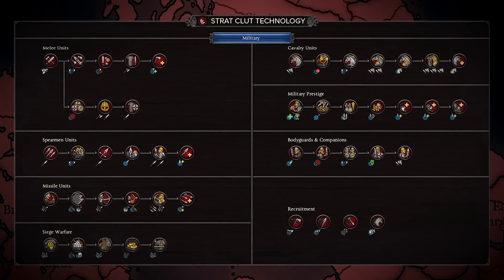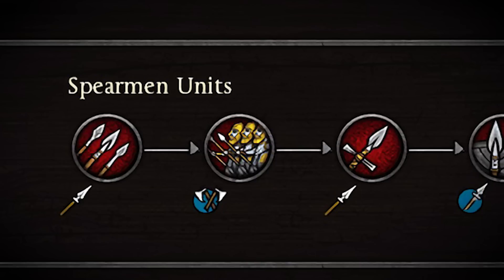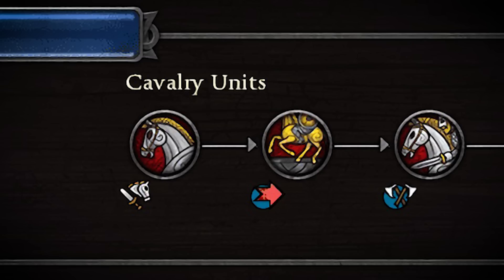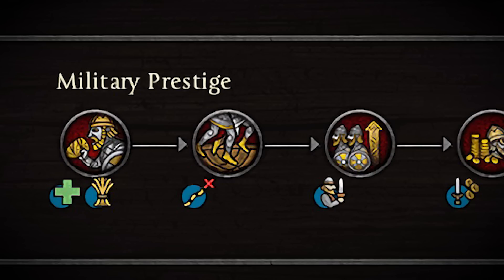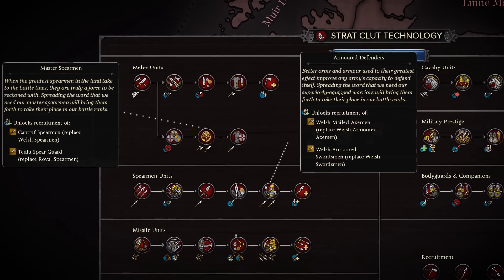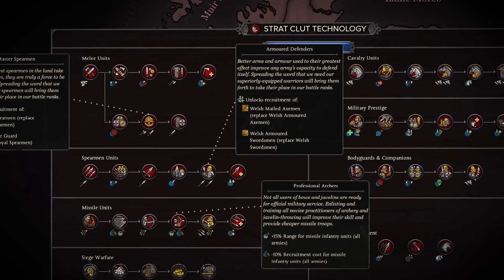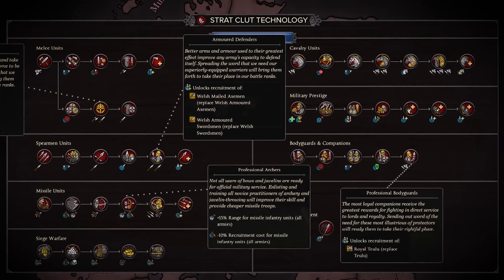Each path in the technology tree is unlocked by first recruiting units of that type — 10 sword or axemen, 10 spearmen, 10 ranged infantry, and 10 cavalry — as well as raising generals to their highest level, winning sieges, and defeating armies. As you advance down each path, you'll unlock your mid-game units, typically heavier armored and more loyal versions of your regular levy troops, as well as your faction's unique units and some corresponding buffs to their abilities. This new system requires you to consider what your army actually needs and think ahead to research into it, instead of just having them magically become available with a new building.